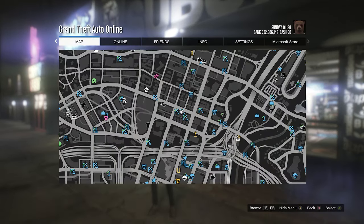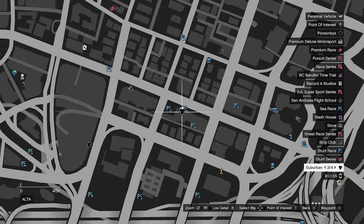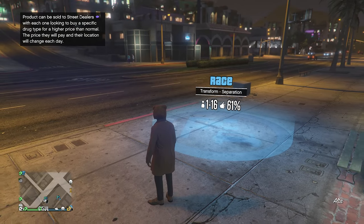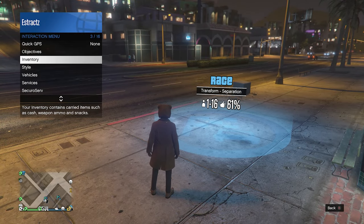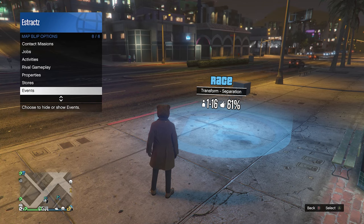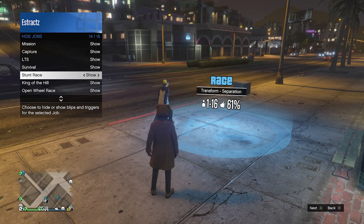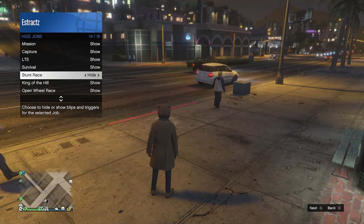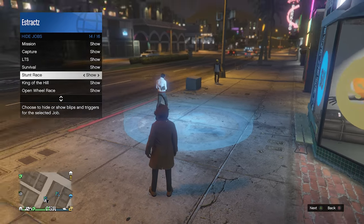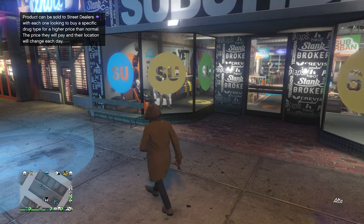To get the tan joggers, you're going to go over here to this location on the map and we're going to be using this clothing store and this stunt race. Once you get here, if you don't see the stunt race on the map, I'll show you how to get it. Pull up your interaction menu, go to map blimp options on slot nine, then click on jobs on slot three. Scroll down to stunt races on slot 14, and if it does say hide, you won't see it on the map.